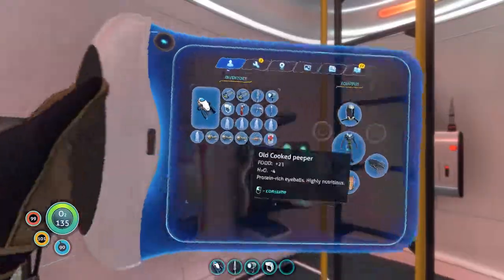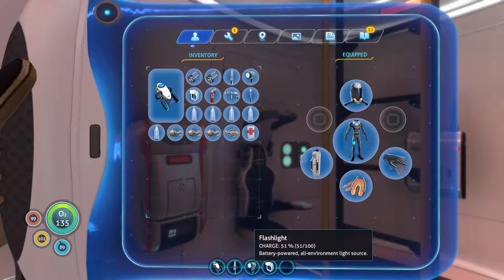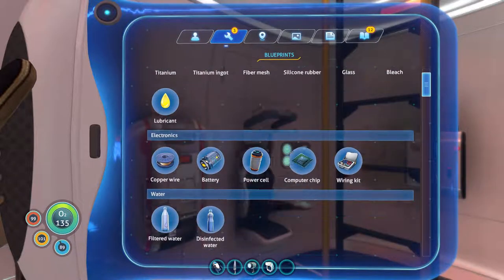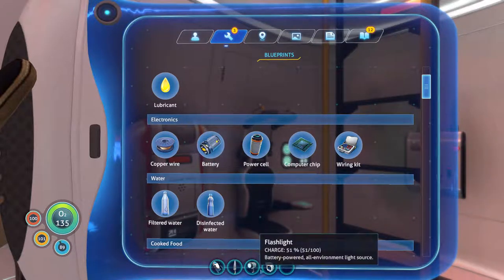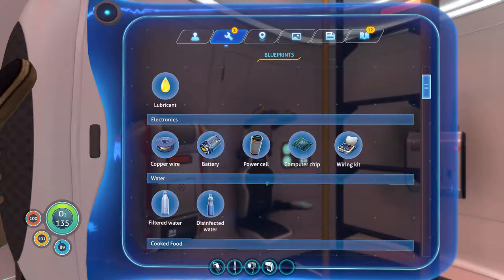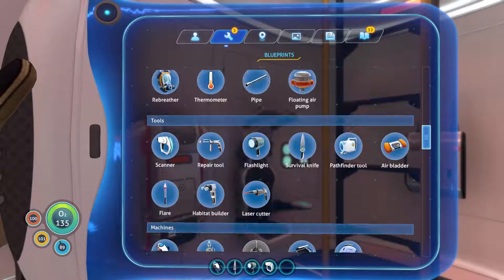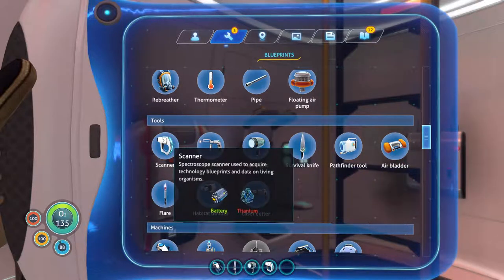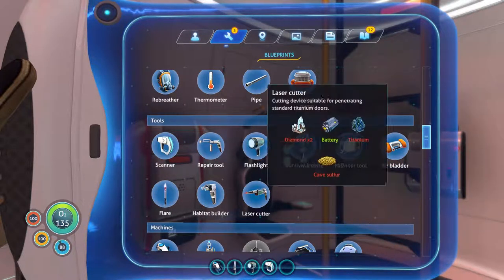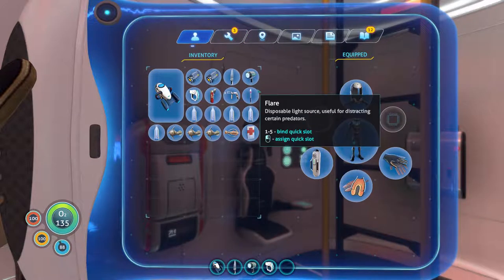So I made the radiation suit. Then I made the flashlight because I figured out how to make the batteries - they're basically a bush just beneath you, you just gotta go pick them. I made a scanner and also the repair tool so we can start repairing stuff. And I also got a bunch of blueprints and figured out how to actually make water and cook food.